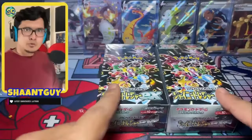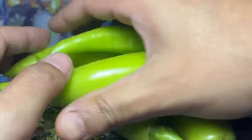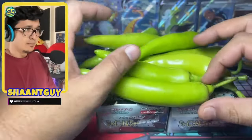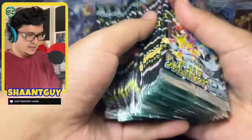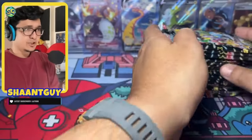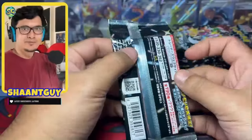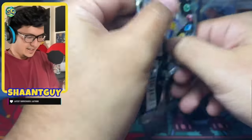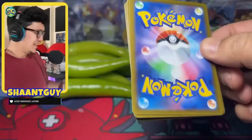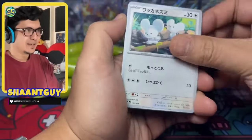Here are the two sealed boxes of Shiny Treasures EX and here are the chilies. Oh my god, these are massive. Let's jumble up these packs. We have our 20 packs right there. Please don't let this be a god pack on the first hit. I am so scared. Please, no god pack. Oh thank god.